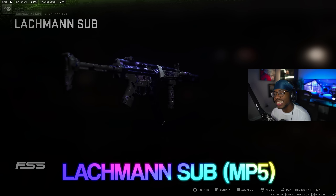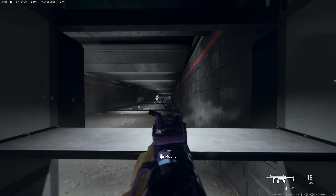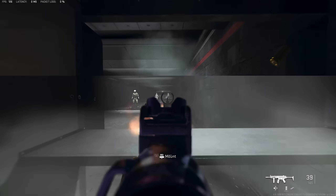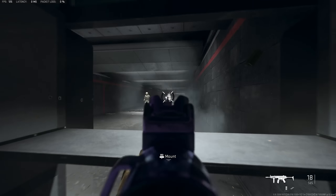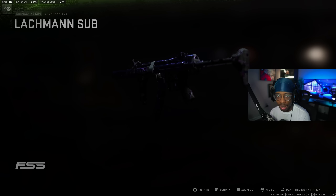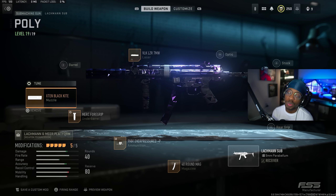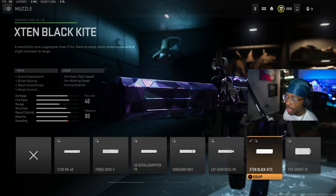Next on the list is the Lockman Sub, aka the MP5 — my baby. This MP5 setup has to be the best in the game. The TTK on the MP5 is insane — probably the only gun competing with the Fennec right now, top two SMGs hands down. For the first attachment, we ran the X10 Black Kite Muzzle, which gives you sound suppression, bullet velocity, recoil smoothness, and recoil control.